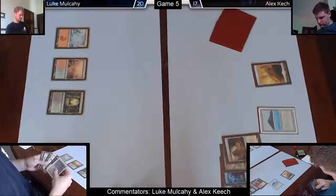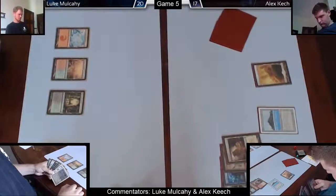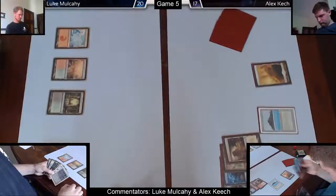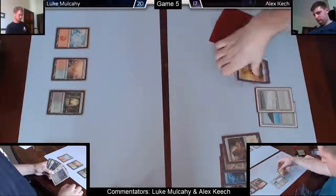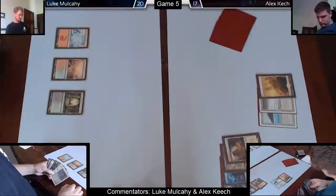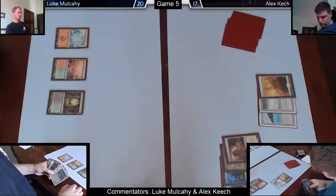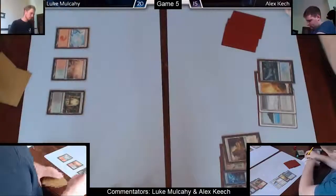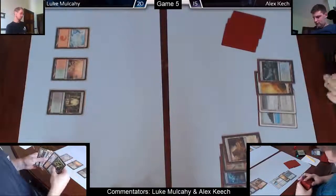Meanwhile, Luke has drawn nothing but lands this whole game — he's still just got the Thragtusk and the Primal Command in hand. I've cracked my fetches: I cracked one, Luke said no responses, and then I cracked the other just to save time. I didn't crack both at once — I just cracked one, Luke said it resolved, and then I'm using shorthand to save time. I'm paying a bunch of life with Breeding Pool because I want as many blue sources as possible while still having double green.